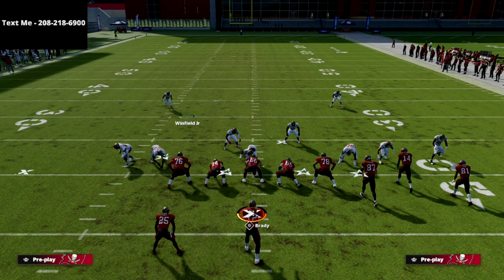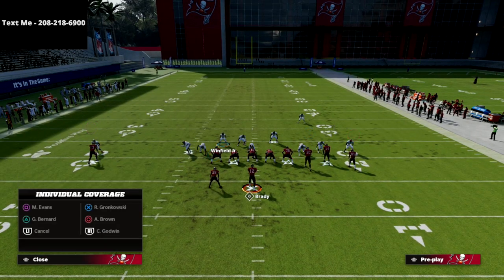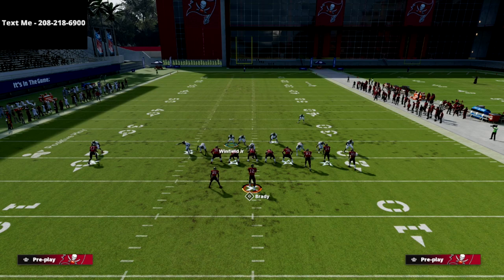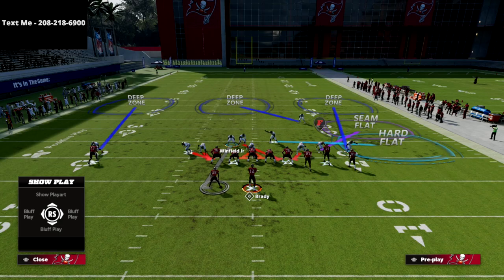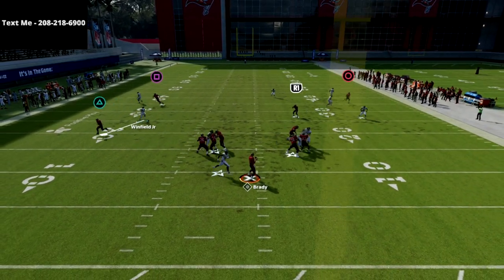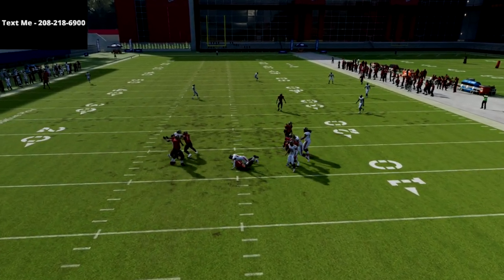Now I want to show the same blitz but with the running back sent out on a route while the tight end is blocking. You can see the setup here — the running back goes out so I go cover him, and as you can see the looping pressure comes in completely free even though they blocked the tight end.